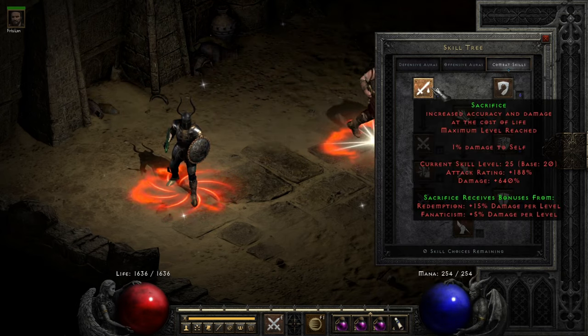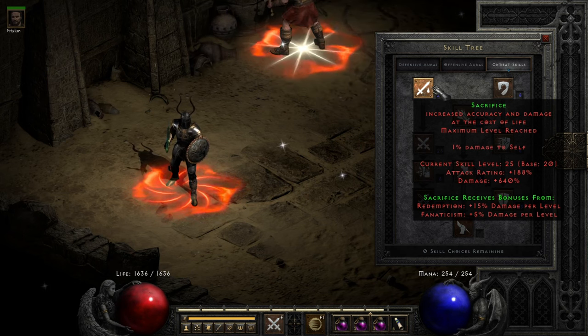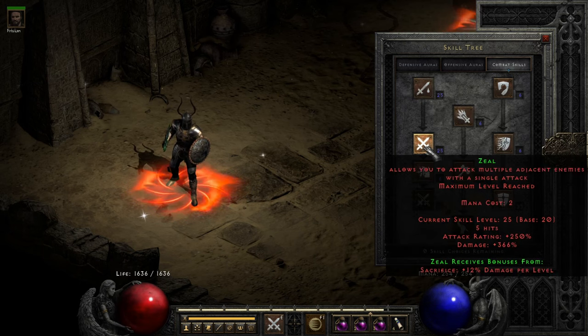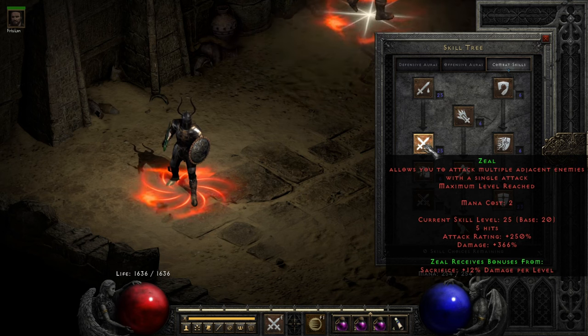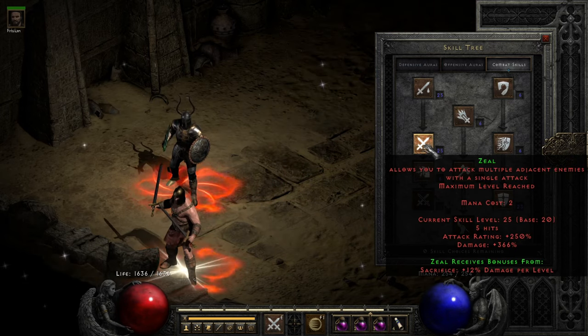The third skill is not one that we will really ever use once we're in the endgame, although while leveling, if you choose to level as a Zealot, you might actually get some mileage out of it — that is Sacrifice. Sacrifice scales with Zeal and synergizes with it to the tune of an additional 12% damage per level granted to our primary damage dealing skill.